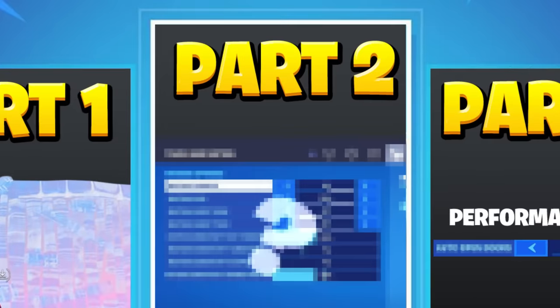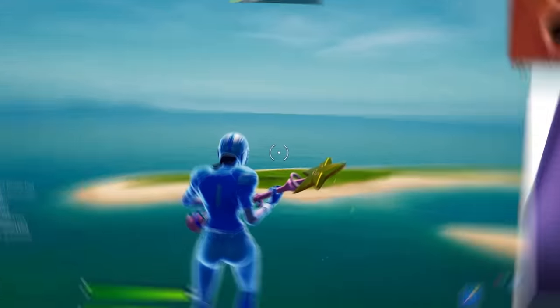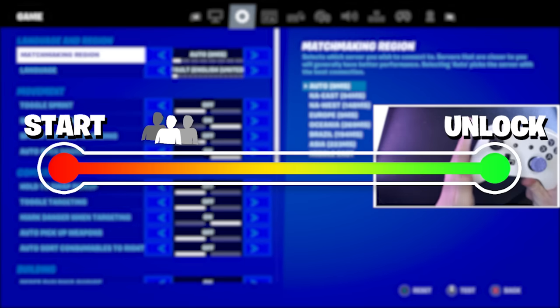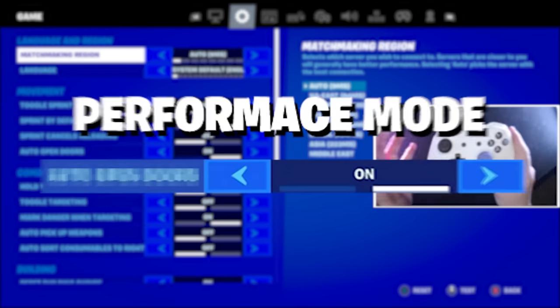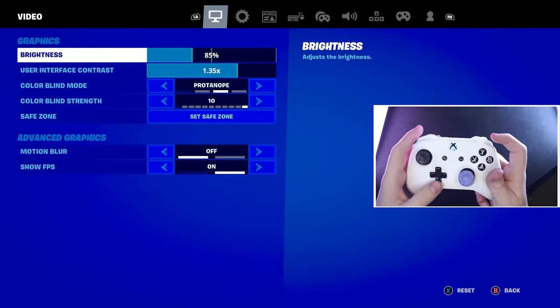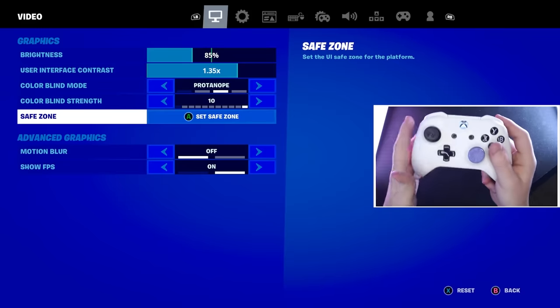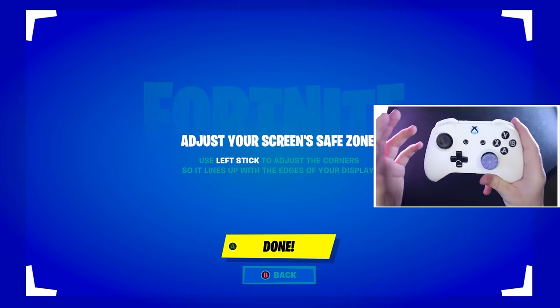Remember this doesn't give you performance mode, but as you can see the build now has the bubble wrap texture. Moving on to part two - now your game looks visually like performance mode, let's actually make it perform better. We have to apply a few different settings in a specific order for the performance mode option to actually pop up. Come back over to your settings and on the first page come straight down to advanced save zone.